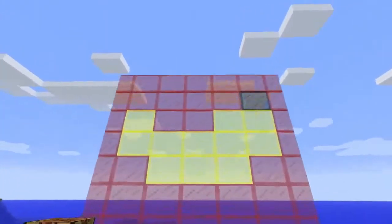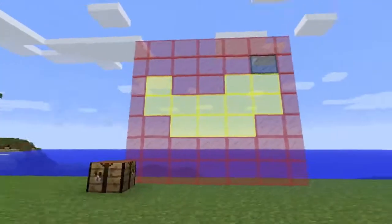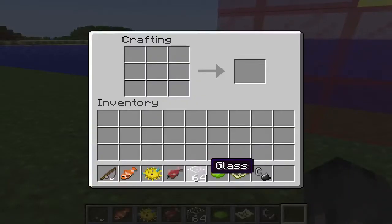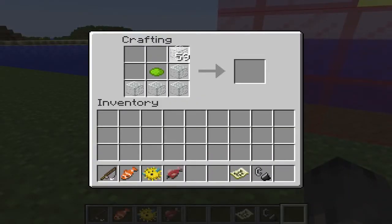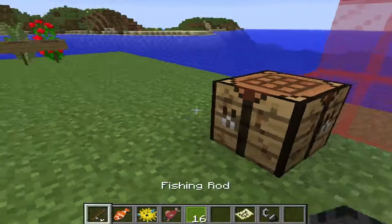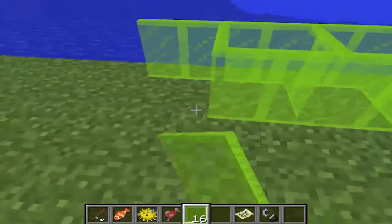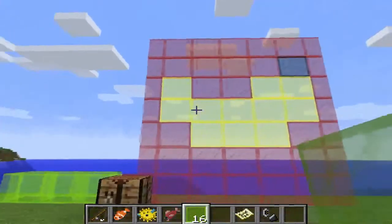Here we have stained glass, which you can do whatever you want with. I'm going to show you how to make it. You take your dye and you just go like this. After doing this, you get eight, which you can make into panes. And then you can just start placing it and stuff. It's really fun to make designs with, as you can see.